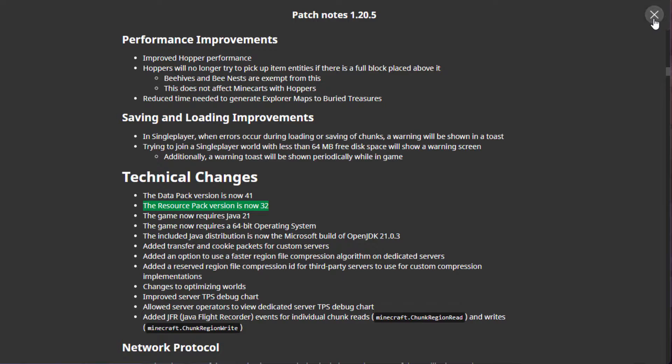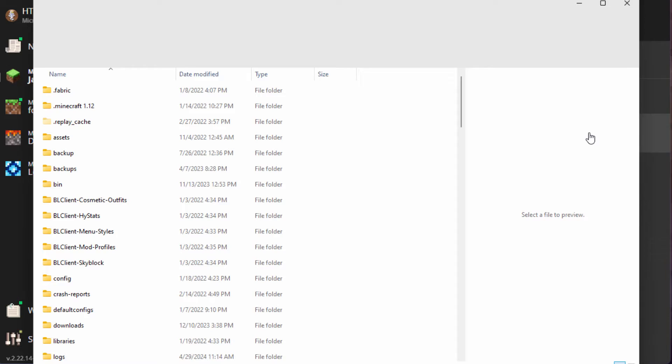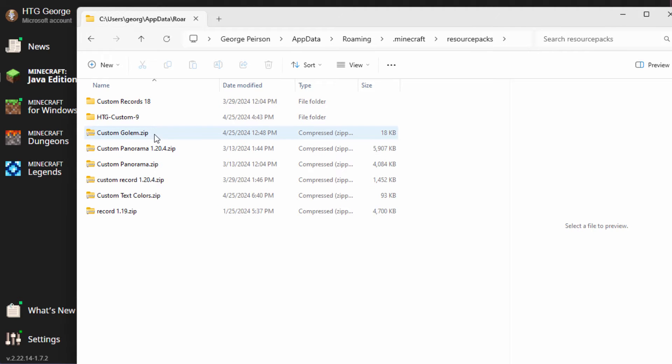We can go ahead and fix that. Let's close this down. Back over to installations and latest release, and click on that folder icon right there. Here's a folder with everything in it. Here's the resource packs right here. Notice that some of my packs are in zips. If you need to change the resource pack number in a zip file, you have to open the zip up, fix the pack, and then re-zip it and put it back into the game — unzip, fix, re-zip, put it back in the game. This is my main pack here. I don't zip the main pack up because I'm always changing it — this is just faster and easier.